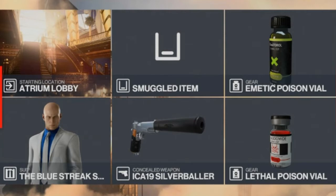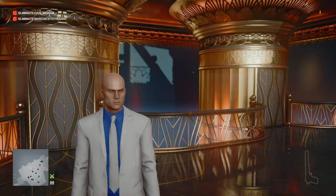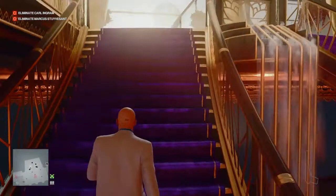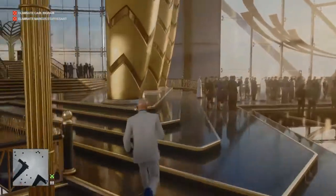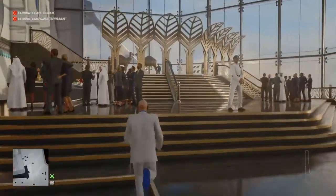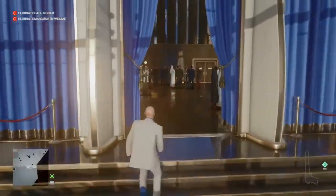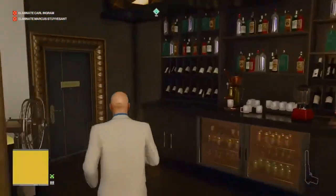For today's challenges I have brought my silenced pistol, some emetic poison, and some lethal poison. If you do not have access to the poisons yet, there are a number dotted about the map. Right from the start we're going to make our way up to the Gold and Black Bar, which is just past the entrance hall lobby atrium area, around to our left, up the stairs, and following the route all the way around. There is the Gold and Black Bar.